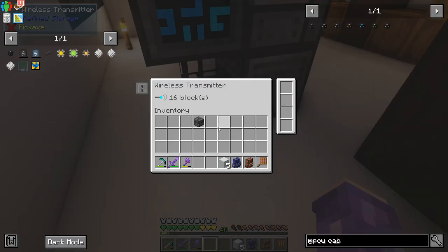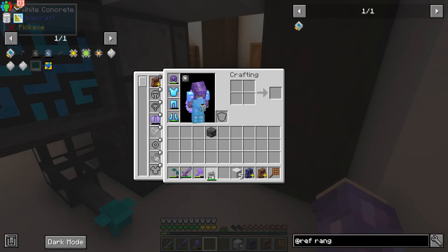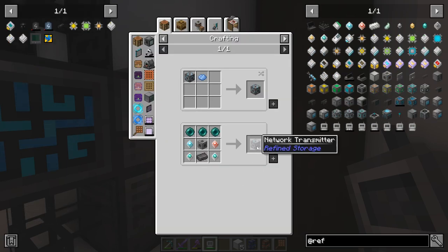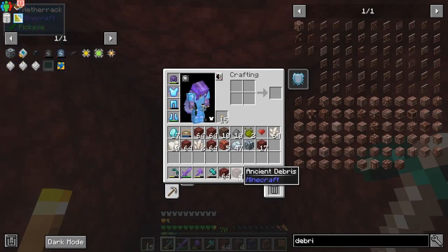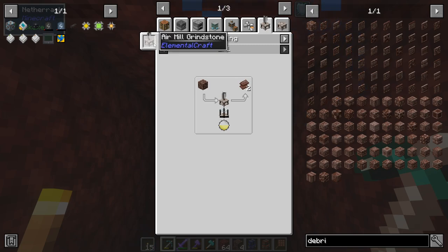I just need to set up the wireless thing — it's only got a range of 16 blocks. There's a wireless range upgrade booster. I can probably whip up a couple of these range upgrades. What's the hotkey for this thing? Network not found. I think I'm missing something — a network transmitter, I think I actually need one of those as well. That makes sense. It needs a Netherite ingot — time for a trip to the Nether to get the last ancient debris. We need to get the ingot, and there are options for doubling it that we don't have access to yet.